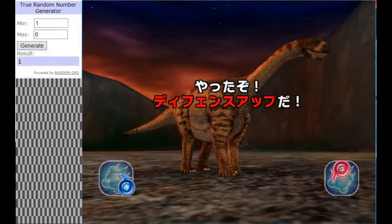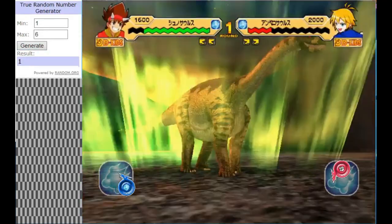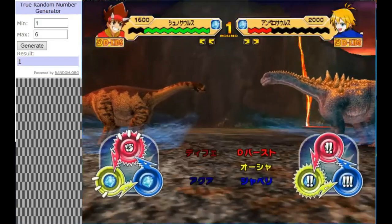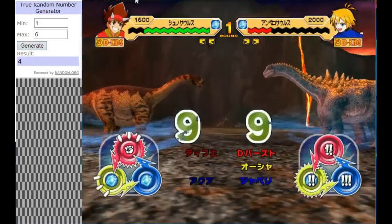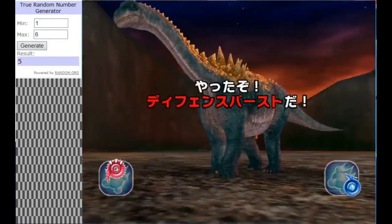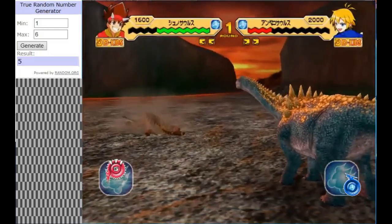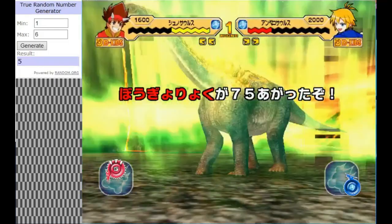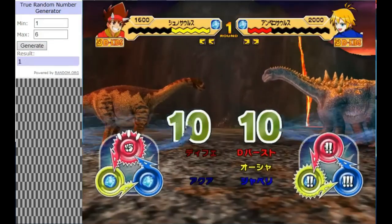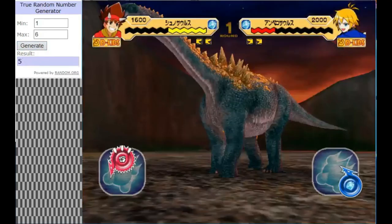Bailey's going to take another hit — it's going to be a paper. The Defense Boost activates again. Could Bailey be knocked out? He's in trouble here; another hit and it could be an early exit for Bailey and the Ampelosaurus. But Bailey strikes back, tossing Shunasaurus away with Defense Burst activating — which is a better move than Defense Boost, though it has less chance of activating.